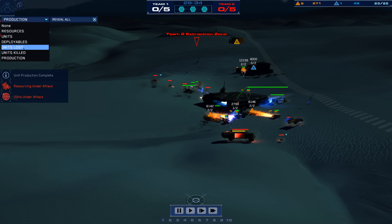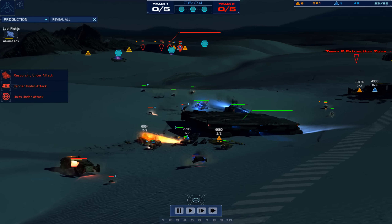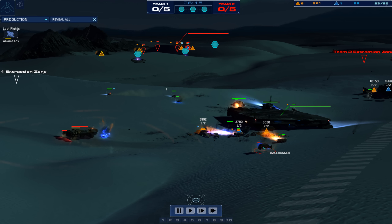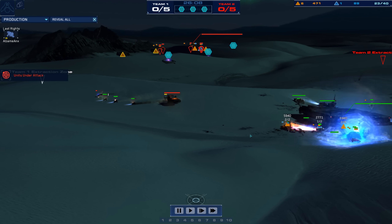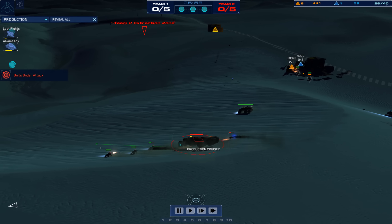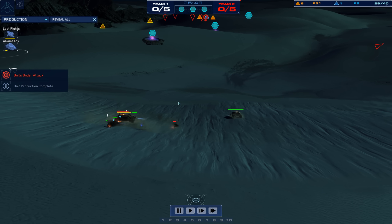Last Rites has lost more units for a higher CU cost. This is definitely going in favor of A-Game — he got the turret down, he's got the support cruiser. Last Rites is going to have to just try and pull out. He's going to leave his base runner here — it's getting hammered. The turret's going to take down the base runner and Last Rites is going to fall back. He did some damage to the economy but it didn't slow it for long, and now he's going to be on his heels as A-Game pushes him across the map.